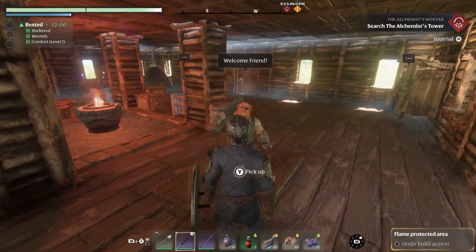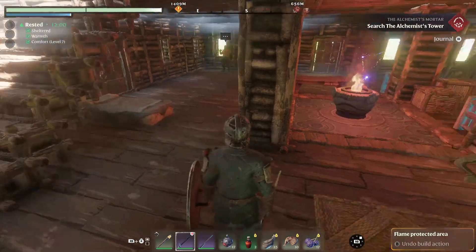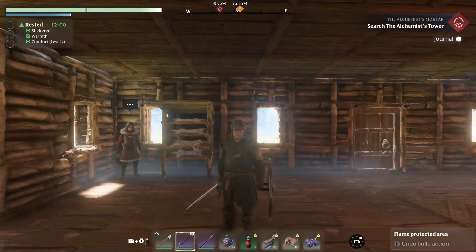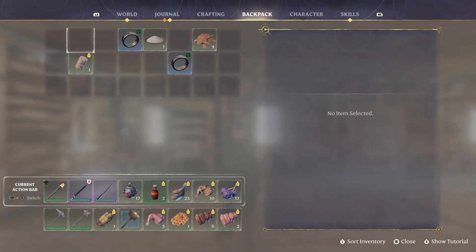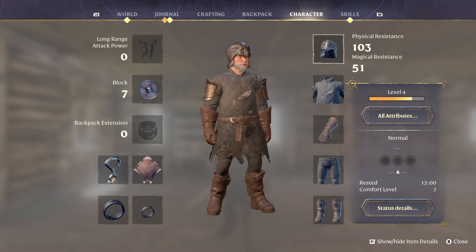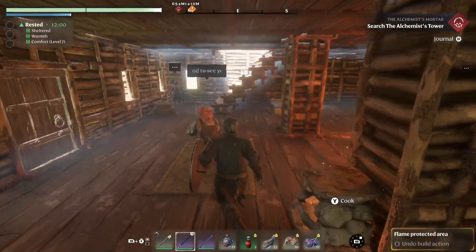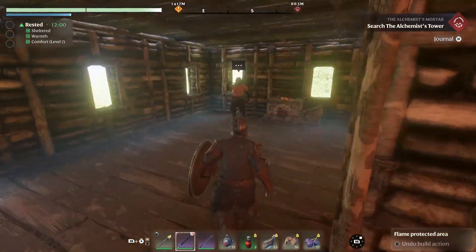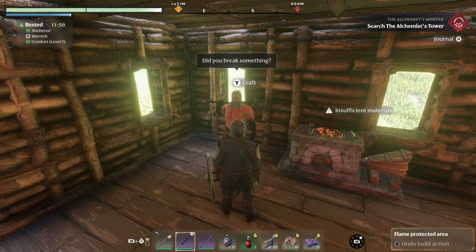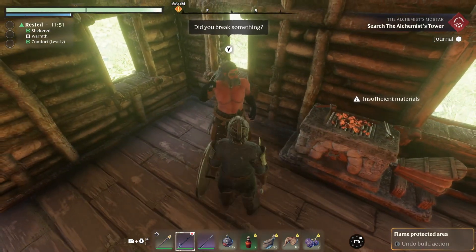I want to run through what each one does and why they are important. If you're going to be a melee character and want to use tank-type gear like shields and so on, you're going to need the blacksmith. He's the first guy you get. The blacksmith allows you to make a lot of different tools.